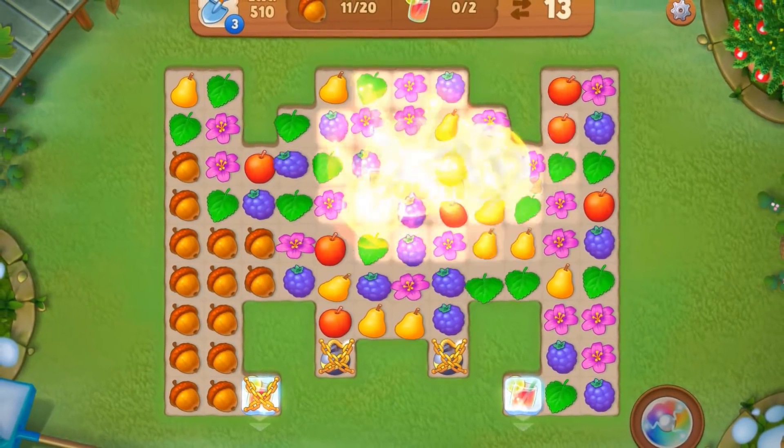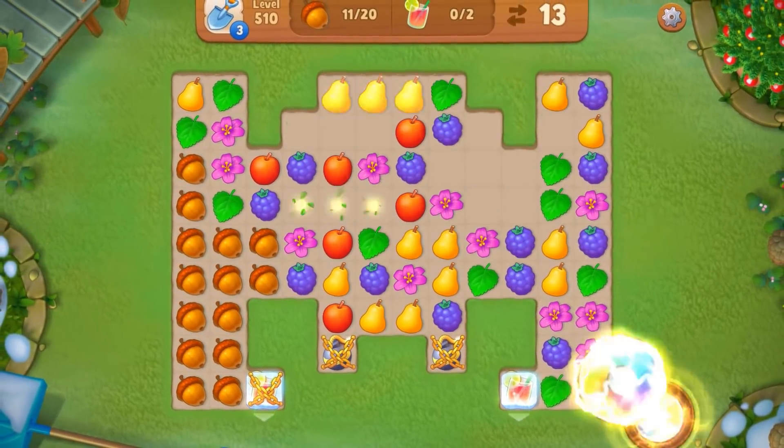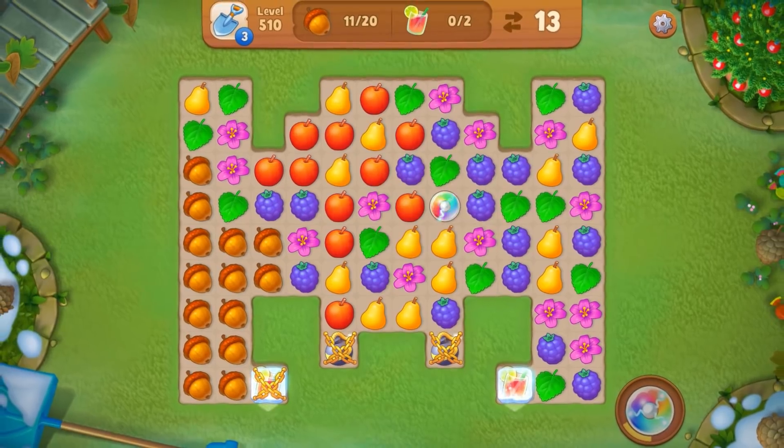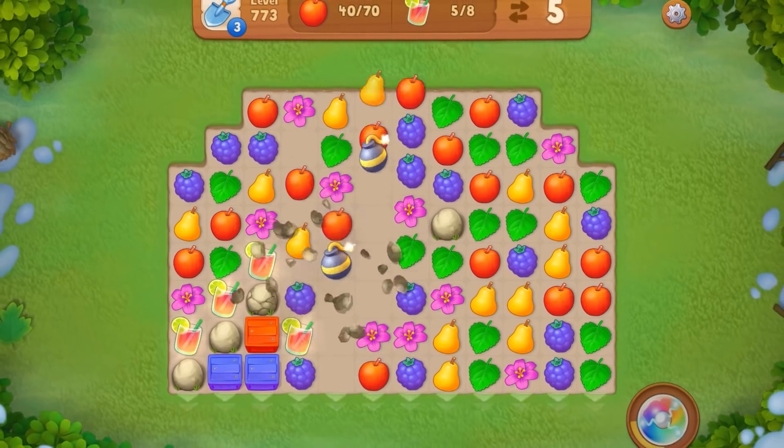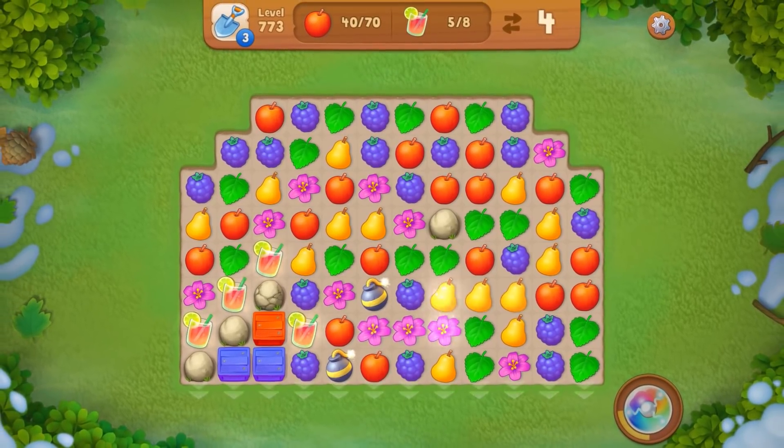Multiple explosions help you clear the field and charge the rainbow blast much faster. Matching lower pieces maximizes your chances of getting more auto-matches and power-ups.